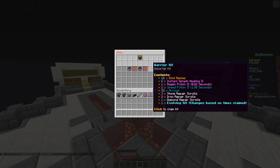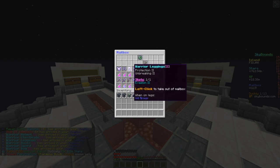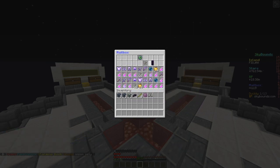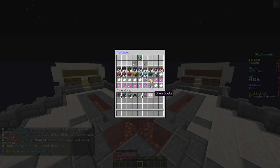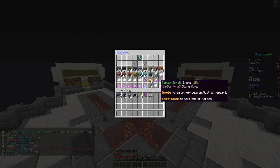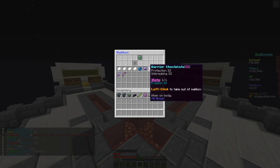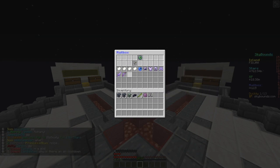The Warrior kit is like the Builder kit - it levels up each time you claim it until it gets to level 10. Looking in my mailbox, it comes with armor, swords, bows, potions, and orbs of immunity - which is really good if you don't like PvP and want to go to the war zone without dying. This must have been my third time claiming the Warrior kit because I got level three. After chain it goes to iron, then diamond.